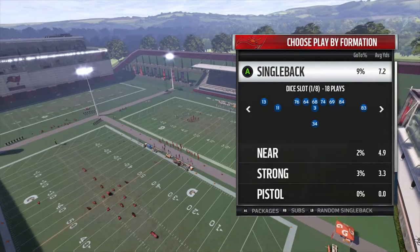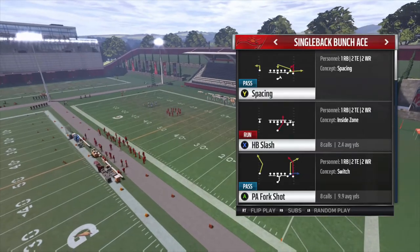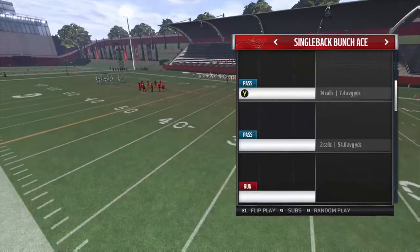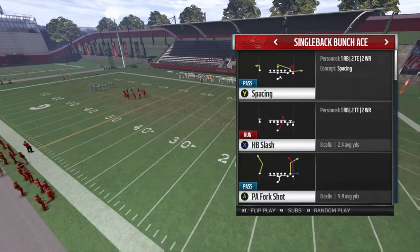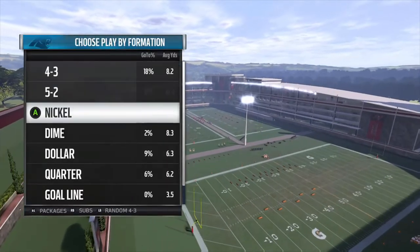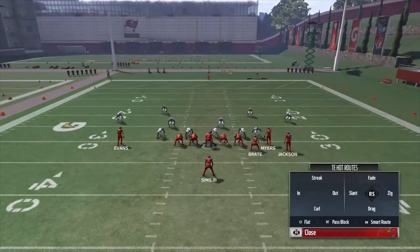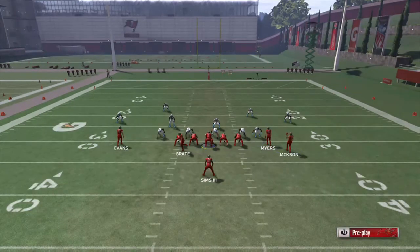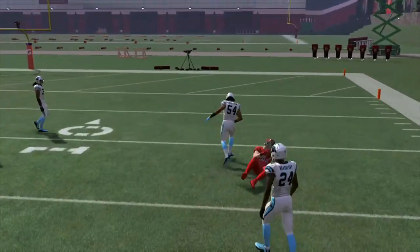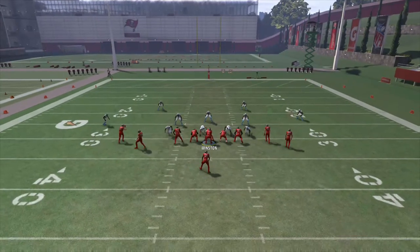Number two: the number two underrated formation I think was Single Back Bunch Ace. This formation is probably the deepest of all the ones I've listed. What you want to run is PA Fork Shot and Z Spot. PA Fork Shot is a play action audible, so come out in Z Spot. Something I like to do is put Vincent Jackson on a flat route, put Cameron Brait on a slant, and then motion Brait over to the left side to get a nice delayed slant on that left side.